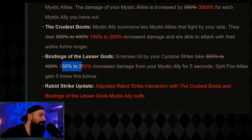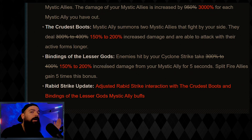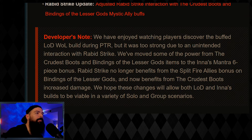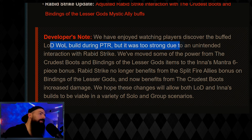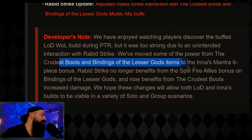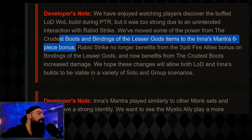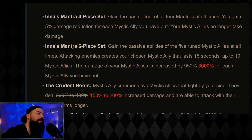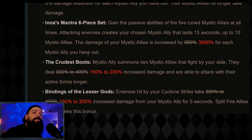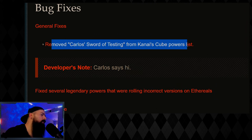They took the damage from the LoD build items and cut it in half, then put that damage onto the Inna set. Regarding Rabbit Strike: they enjoyed watching players discover the buffed LoD Wave of Light build during the PTR, but it was too strong due to an unintended interaction with Rabbit Strike. They moved power from Crudus Boots and the Binding to the Inna's Mantra six-piece bonus. Rabbit Strike no longer benefits from split-fire allies. Inna's six-piece went from 950 to 3000 per mystic ally — it seems bonkers but it's not that much different since the other multipliers got cut down.